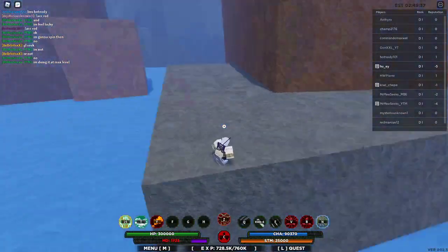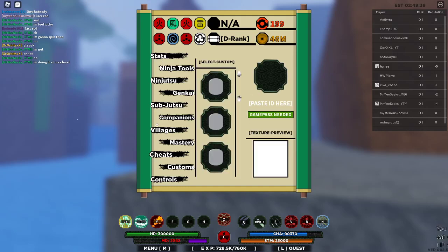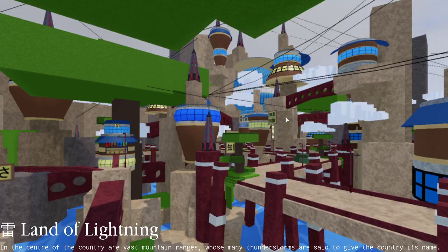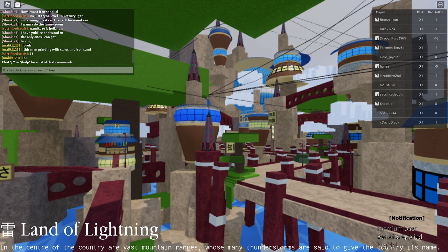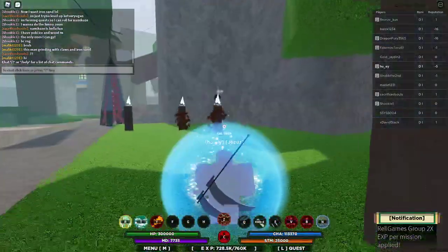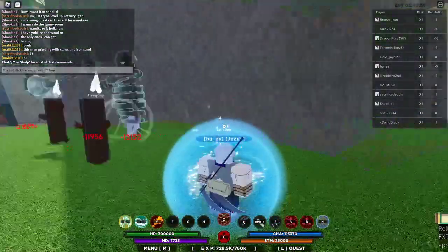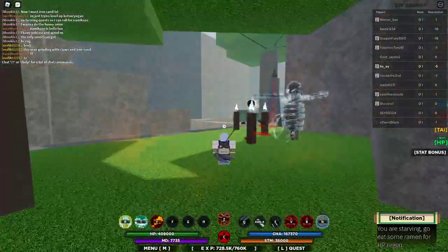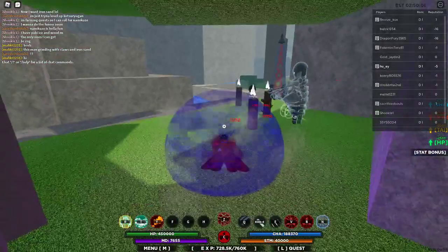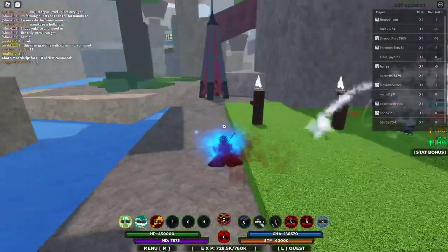That's everything in Rock Village. Now we're gonna go show Cloud Village. Cloud has lightning cloak and stuff, it's pretty cool, but I don't like Cloud — it's pretty weird. I don't know why people grind here. I'm gonna go show you the jin spawn now.